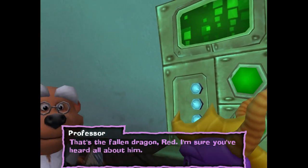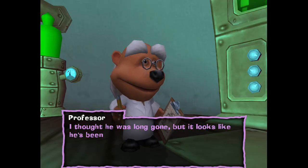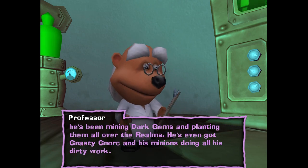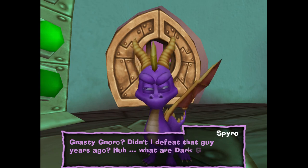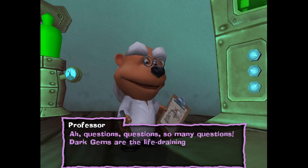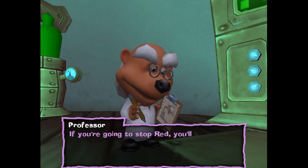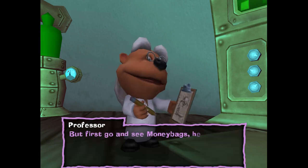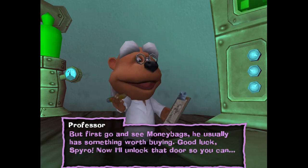That's the fallen dragon, Red. I'm sure you've heard all about him. I thought he was long gone, but it looks like he's been mining dark gems and planting them all over the realms. He's even got Nasty Gnork and his minions doing all his dirty work. Dark gems are the life-draining stones that fuel Red's evil power. If you're going to stop Red, you'll have to find out more about him and destroy all the dark gems. But first, go and see Moneybags - he usually has something worth buying. Good luck, Spyro.